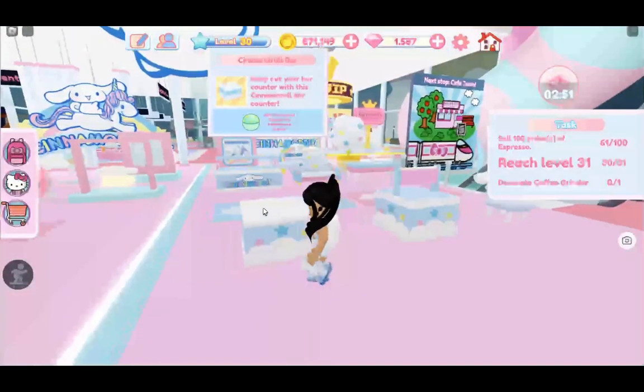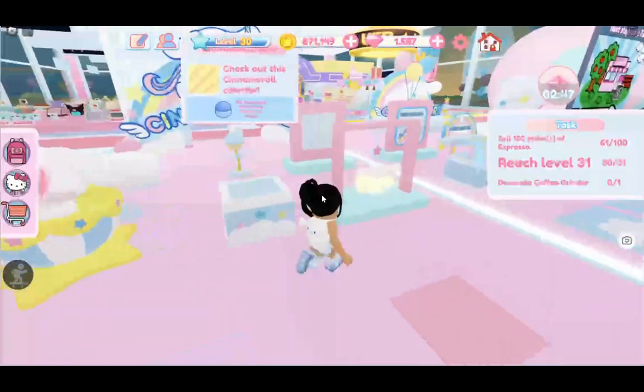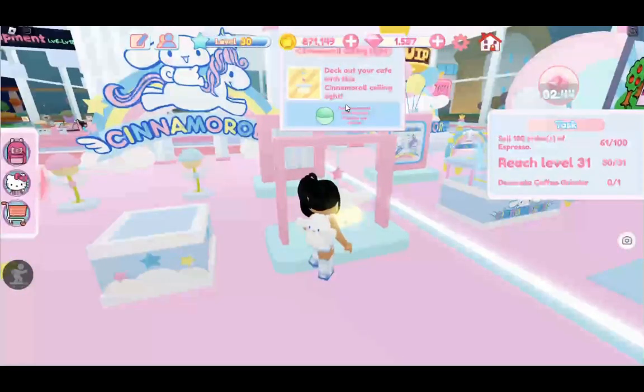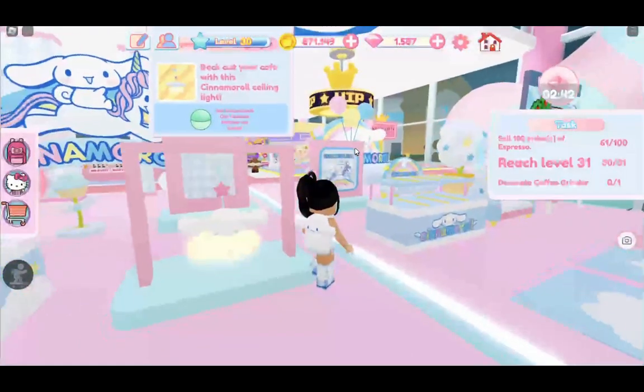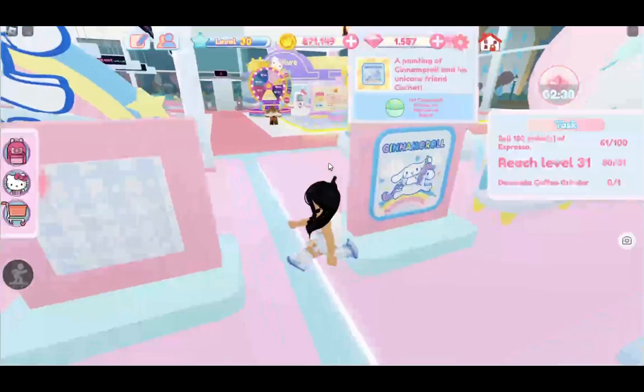And there's a counter table, and there's a table, and there's a chair, and there's a cinnamon roll ceiling light. Oh my god! Unfortunately I have to get all of this with those capsule machine things.